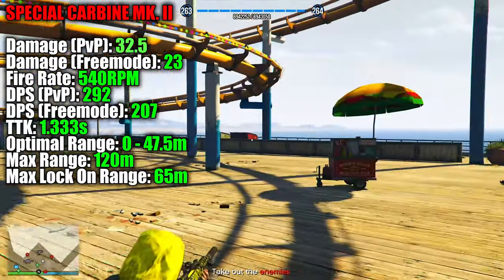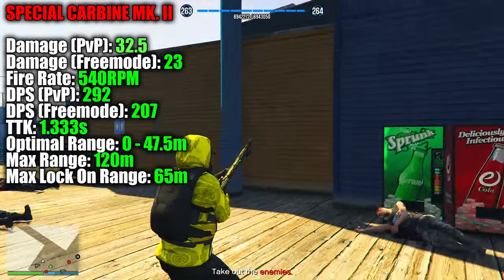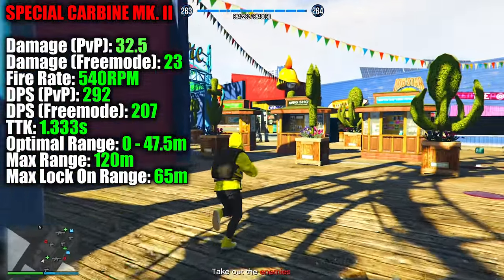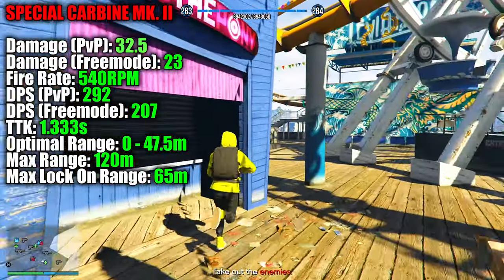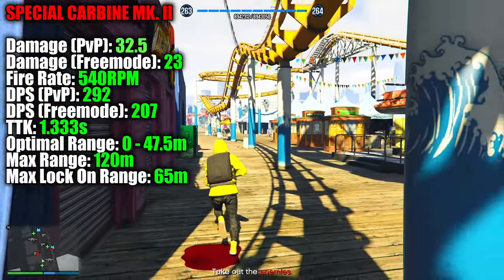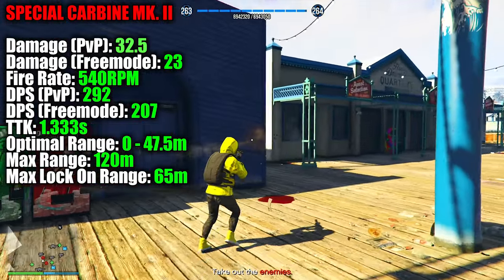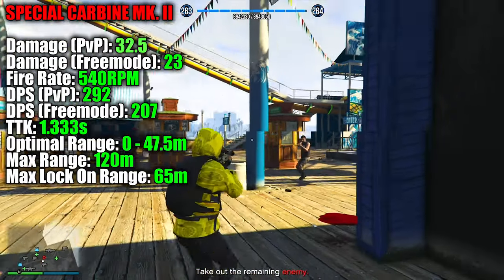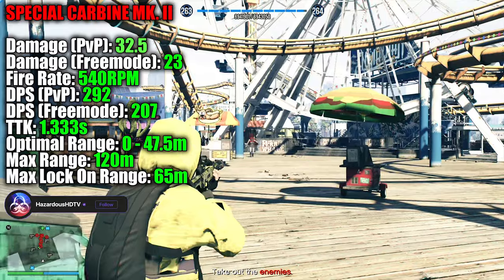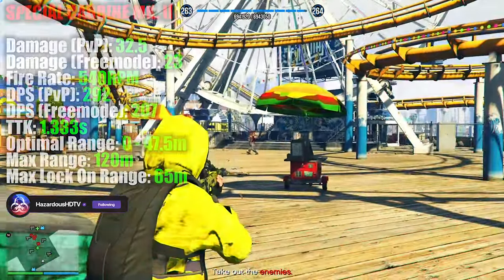The Special Carbine Mark II boasts a PvP damage of 32.5 and a free mode damage of 23, giving it a DPS value of 292 and 207 respectively. Its lock-on range extends to 65 meters, and you'll have an optimal range with this weapon under 47.5 meters, and it also has a max range of 120 meters. The TTK with the Special Carbine Mark II is 1.3 seconds against full health and armor players, making it the second fastest TTK assault rifle in GTA Online.